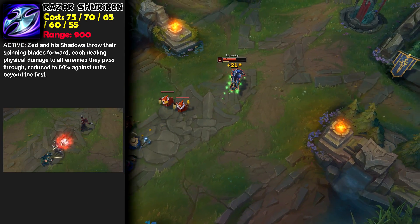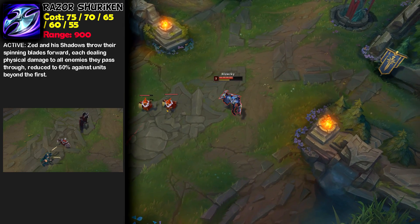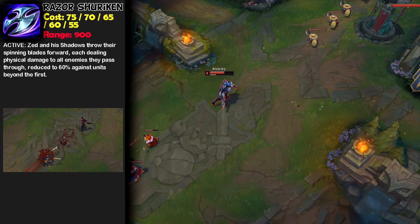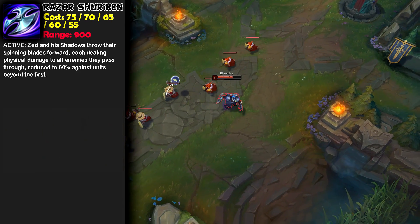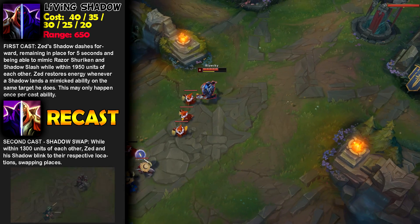Now we're looking at Zed's Q, which is Razor Shuriken. Zed and his shadows throw their spinning blades forward, dealing physical damage to all enemies they pass through, reduced to 60% against units beyond the first. This is why during the laning phase you want to always land your Q on the enemy when there are no minions in front of them, so you get the full damage off early game.